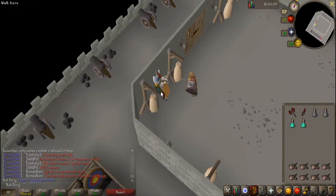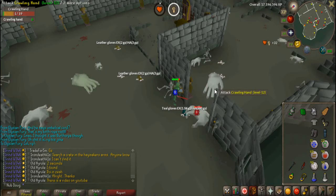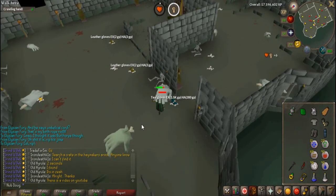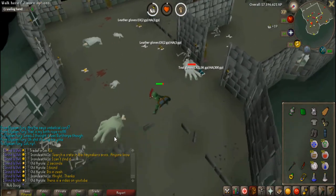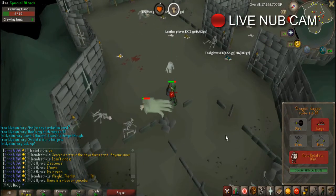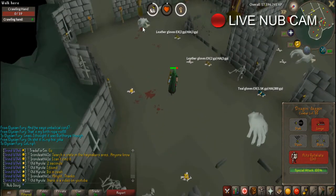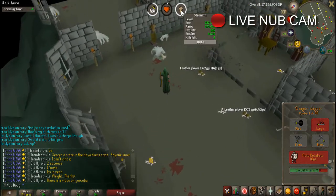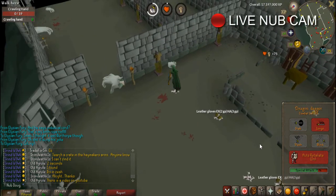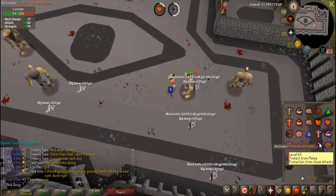And as soon as I hit 70, I'll be able to do the higher one as well. After achieving this, I went on to get 64 strength in hopes of being able to go for a defender with a combined 130 in strength and defense in the Warriors Guild, only to learn that it needed to be 130 combined in attack and strength. Despite this, I went on slaying until I hit 70 strength.